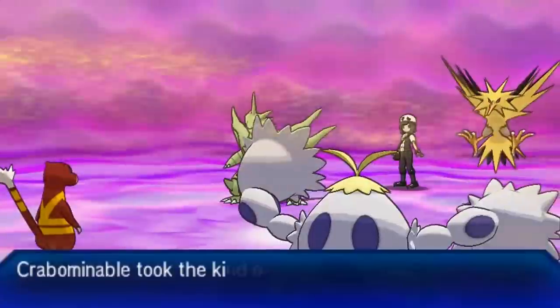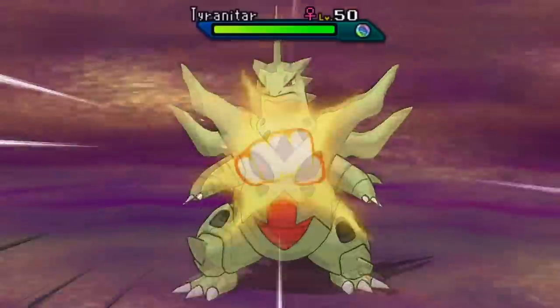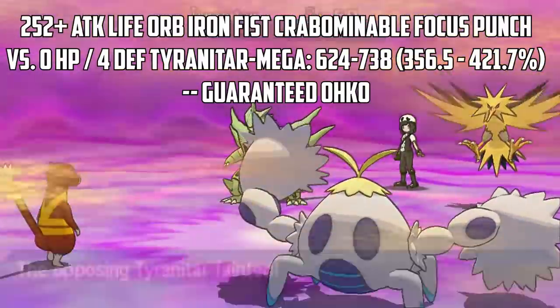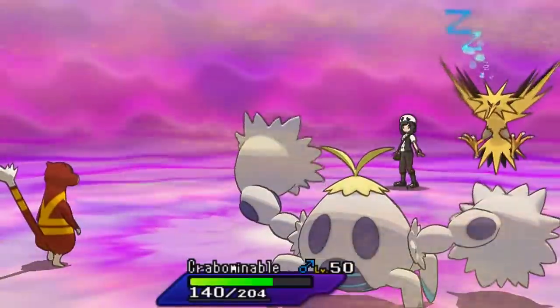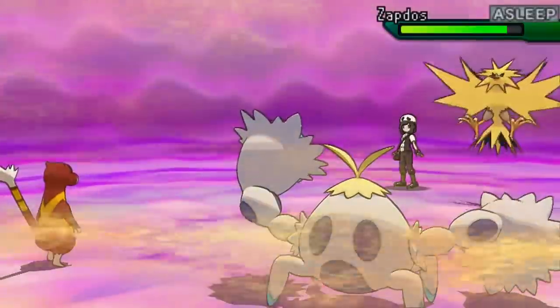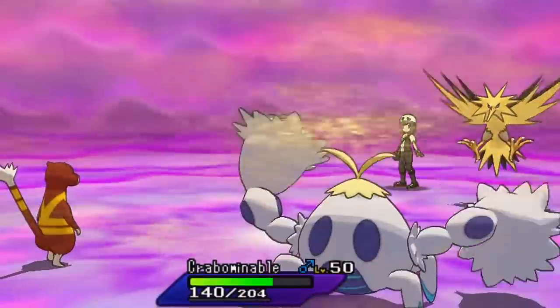I go for After You Focus Punch yet again; my opponent doesn't even try to avoid it. Prankster After You targets Crabominable, and the STAB Iron Fist-boosted Focus Punch probably did like a thousand percent damage to this Ttar on any damage calc. Down goes Mega Tyranitar — it doesn't get to do anything against me. Zapdos is still snoozing. The Prankster Hypnosis definitely came clutch. I also have Screech on Watchog, which helps me lower opponents' defenses.